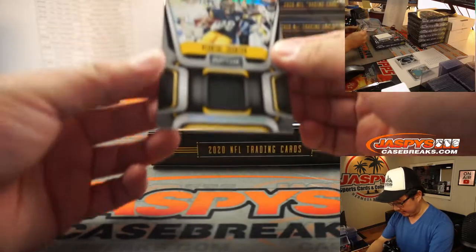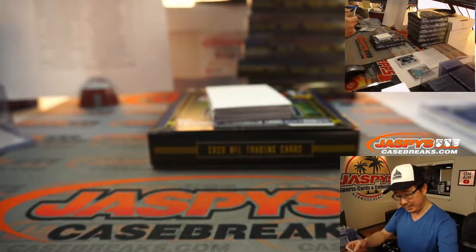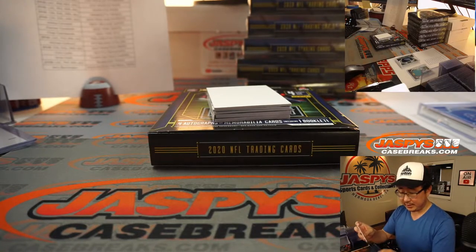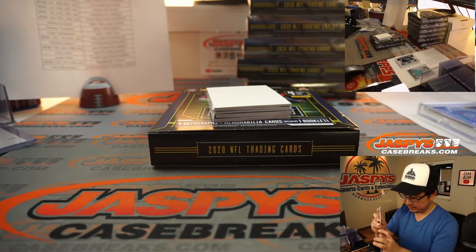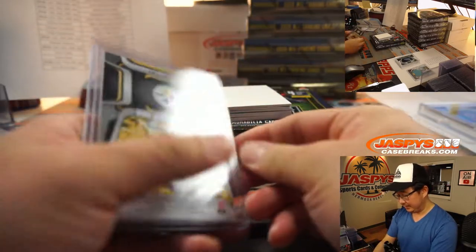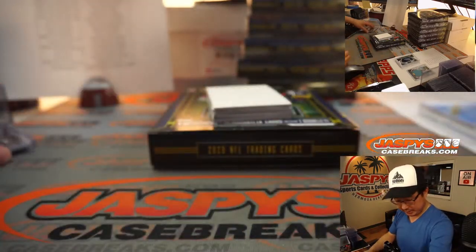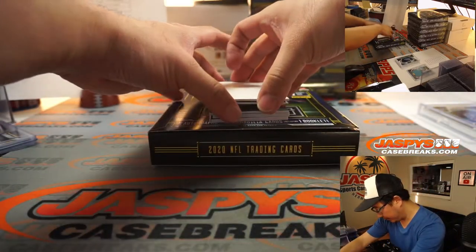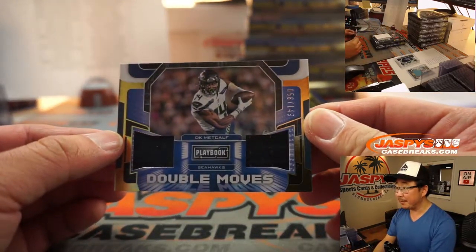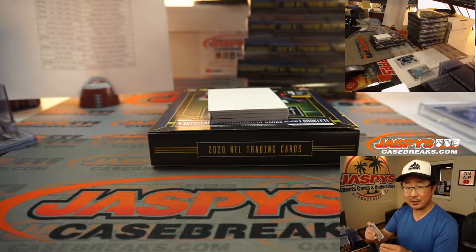Alright, next one. We have Deontay Johnson Hot Routes Rally, 94 out of 99. Steelers — Michael Gallucci. Steelers kind of at a crossroads maybe as an organization — the Big Ben era. We have Double Moves DK Metcalf, pretty good, 58 out of 149 dual relic for the Seahawks — Corey Cope.